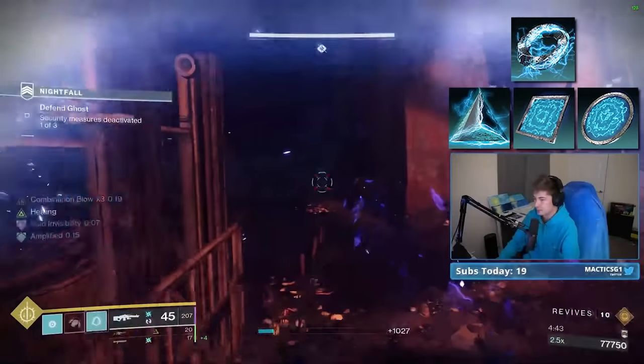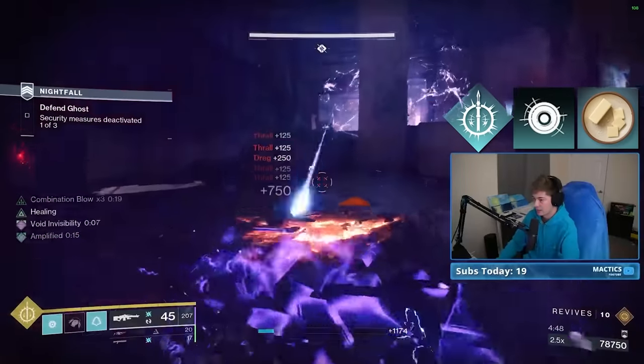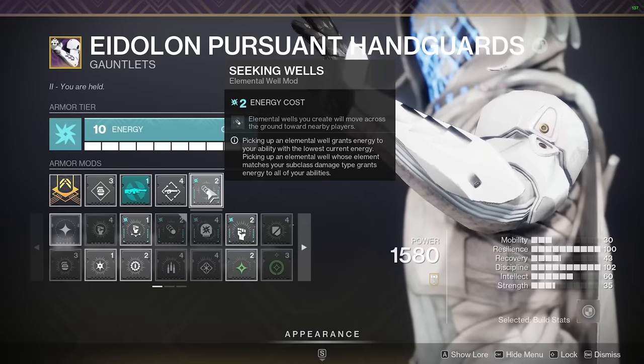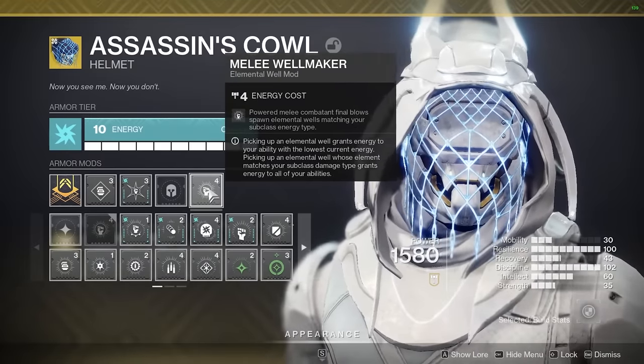For my core abilities, I've got Gathering Storm, Pulse Grenades, and the bread and butter of the build, Combination Blow. For stats, I'm prioritizing Resilience and Discipline, and for armor mods, I've got Bountiful Wells, Seeking Wells, Well of Ions, and two copies of Melee Wellmaker.